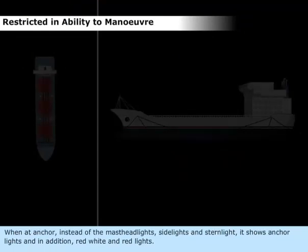When at anchor, instead of the masthead lights, side lights, and stern light, it shows anchor lights in addition to the red, white, and red lights.